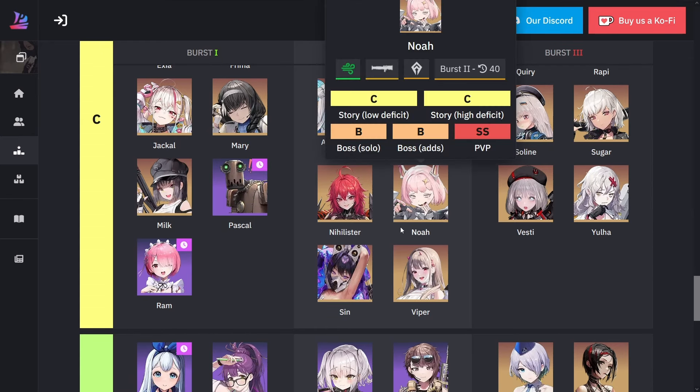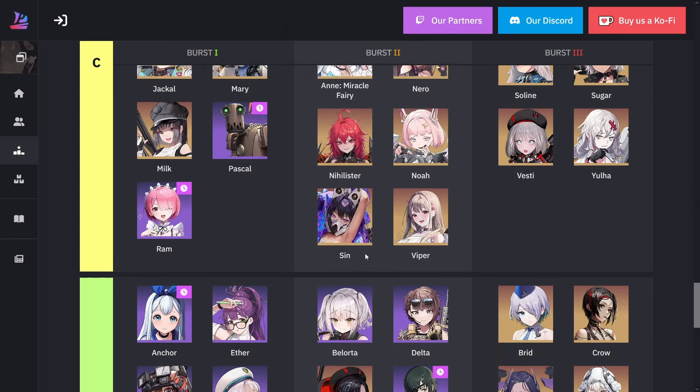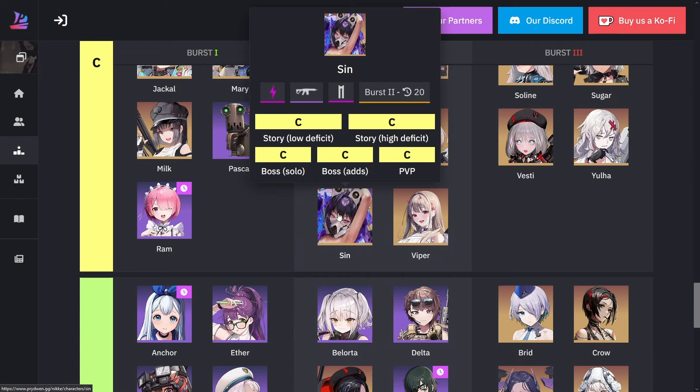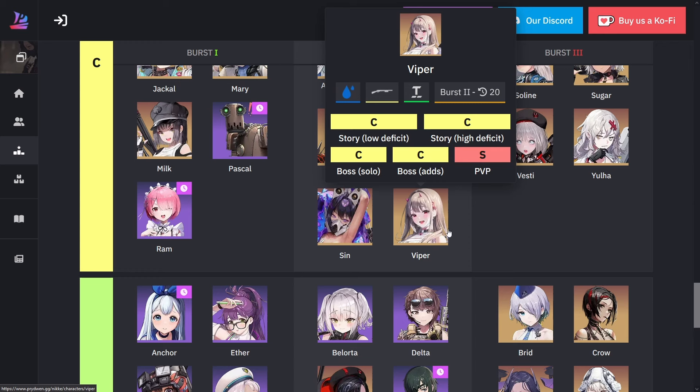Nihilister, we got her for free. She's useful mostly for PvP since she does provide a little extra damage to all units, but unfortunately I think her kit needs to be buffed. For Sin, we also got her absolutely for free — unfortunately she's not the best prisoner unit.